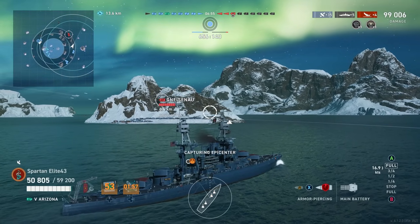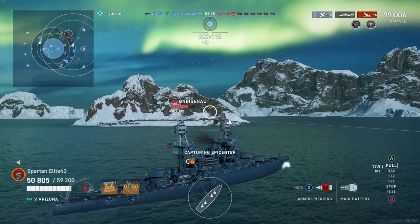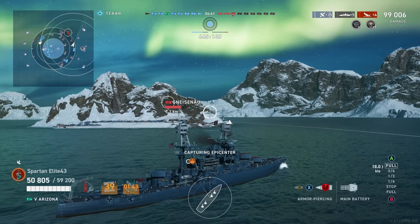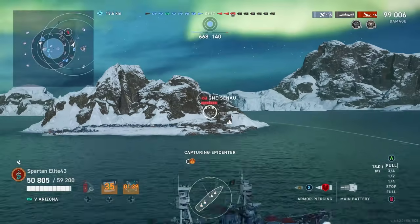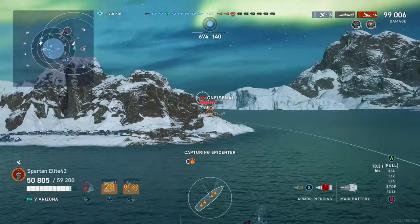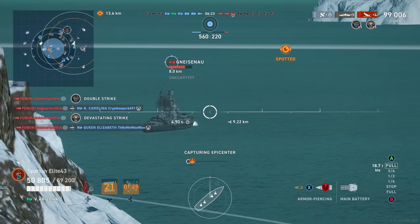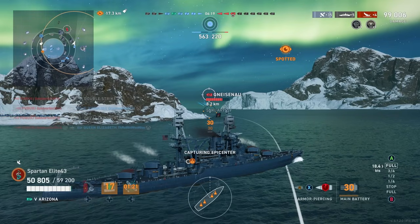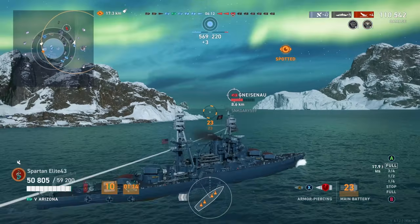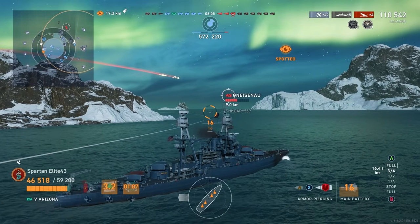Gneisenau, once again, just decides — screw this, I'm out. I don't know if he just doesn't want to fight the Atlanta behind me or what. We have completely raffle-stomped this side of the map — four kills, five citadels, one Dev Strike, First Blood. We've done our job here. The one thing I do regret is not staying close enough to the cap to help take it later on. Now regarding the Gneisenau — I don't overmatch him. He has 25mm bow-plating and an extended armor belt going all the way to the bow, which is even thicker than 25mm. Without 15-inch guns or above, we can't overmatch him.